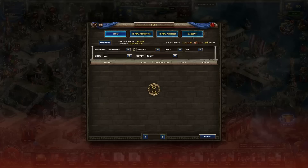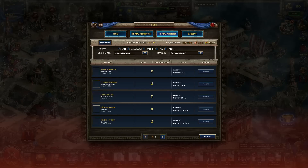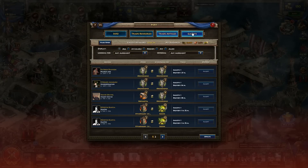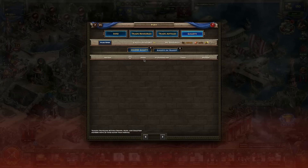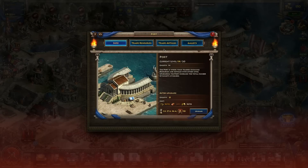We have the Port, which is basically like a trading post. You can see offers that other players have put up to trade resources, and you can also trade your articles here. This is also where you track your galleys: loaded galleys are ones you've put up a trade offer for, waiting to be accepted; galleys in transit are those coming to you or going to somebody else. Upgrading the Port increases the amount of galleys you can have, up to a maximum of 20.